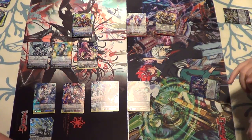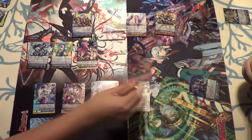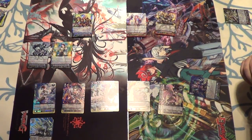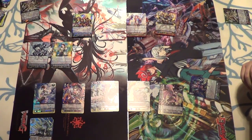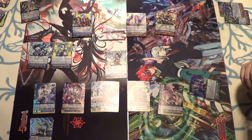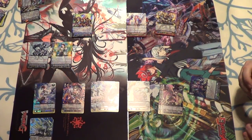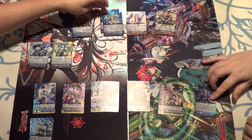Blue Wave Marshal Valios — I think it's really good, everyone else thinks it's alright. Counter-blast one at the beginning of your ride phase, pay the cost: choose one Blue Wave card from your hand, call it to rearguard, it gets 2k; if you call a card, draw a card. The big thing is Soul Blast One card with Blue Wave in its name — when your G unit with Blue Wave in its original card name strides, pay the cost; if you do, choose one of your opponent's vanguards and its power is increased or decreased to 11k, and it cannot be changed or affected by triggers.